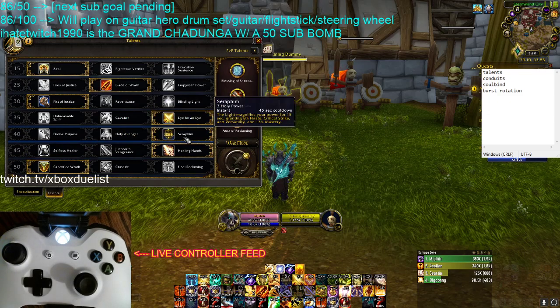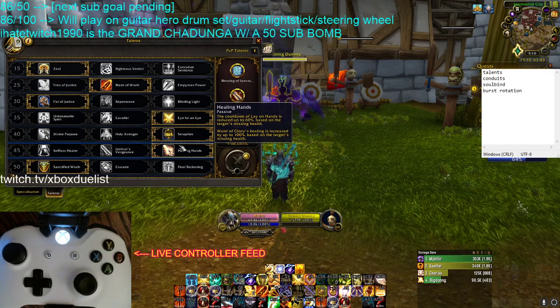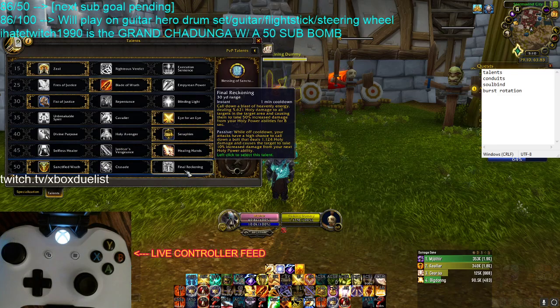Holy Avenger — no, just take Seraphim. Seraphim buffs all your damage, buffs everything, it's great. You must take Healing Hands. Final Reckoning does buff the damage of your Divine Storm.